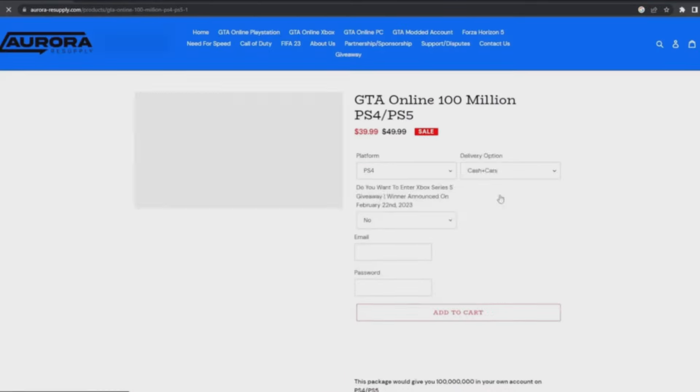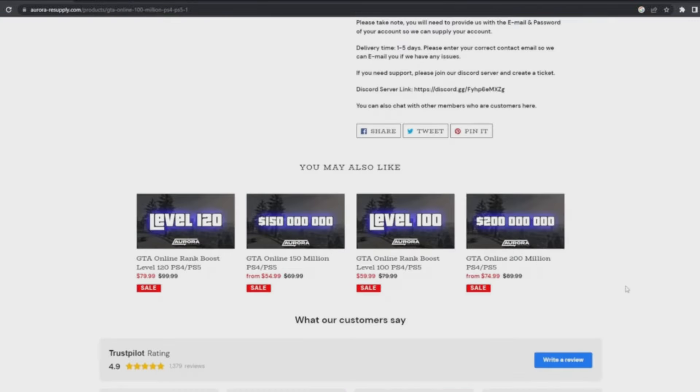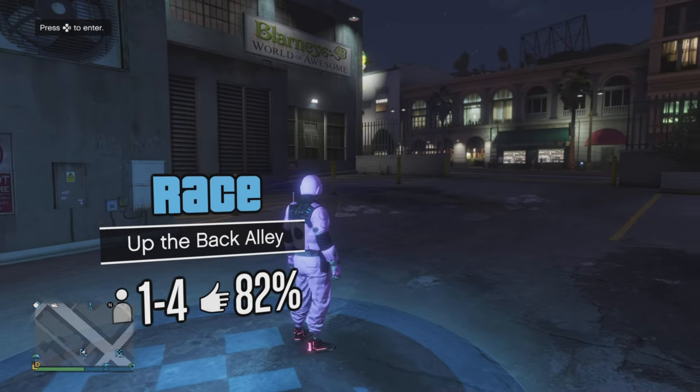Are you tired of grinding and not having cash in GTA Online? You don't need to worry any longer. With this highly recommended website you can now safely purchase money, motor accounts, and more. Use the code 'acegoods' to get 10% off your purchase. Now let's go straight into the video.